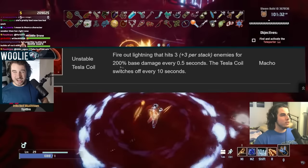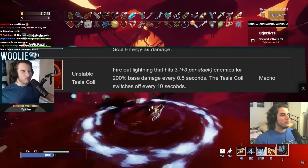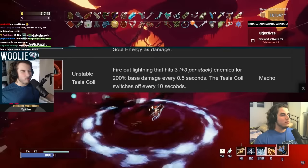Tesla Coil — I'd give this an A on everybody. Because it does 200% base damage — it's a lot of damage every second. But the only situation where this is really useful is single target: you want this for single target. The more stacks you get, you don't get much more damage. So A tier. Honestly, it should have been S tier.